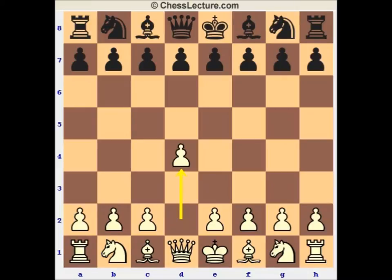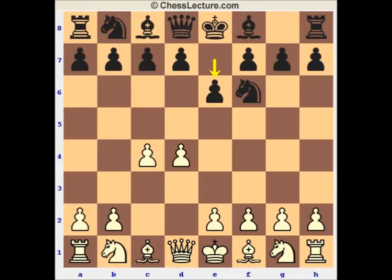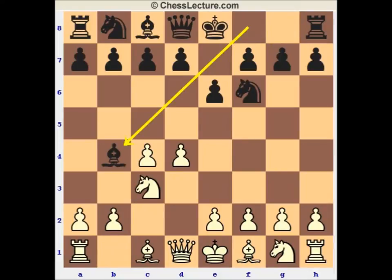This game, Carlsen played d4. The other game was actually a Sicilian, a bishop b5 check Sicilian. Knight f6, c4, e6 — the Nimzo. Knight c3, bishop b4, and Carlsen played e3. We could call it the main move, the Rubinstein variation. Queen c2 is the other big line, which Carlsen has also played a lot.